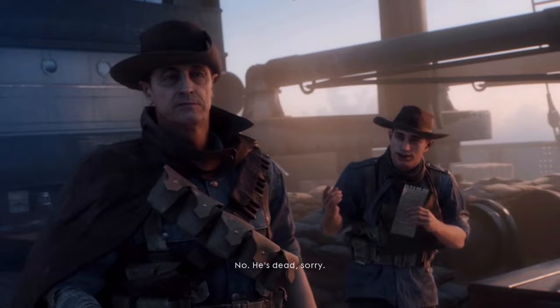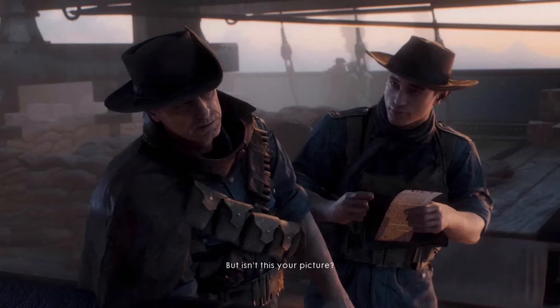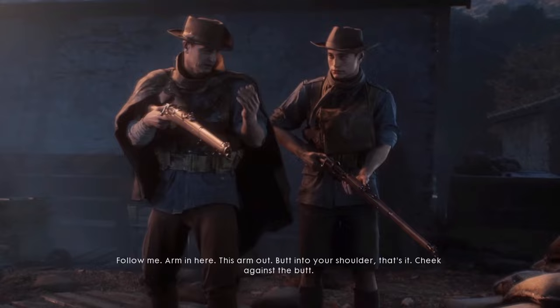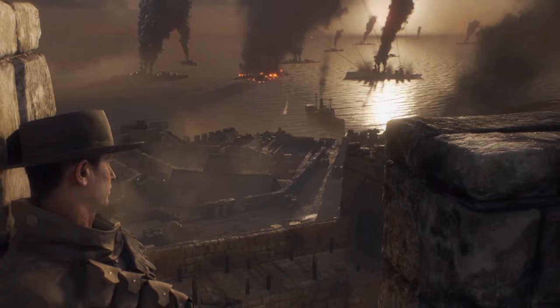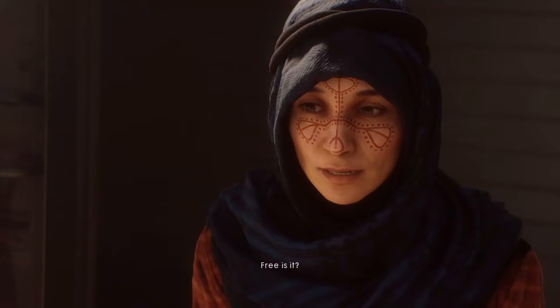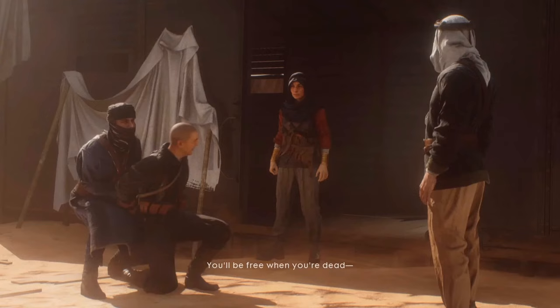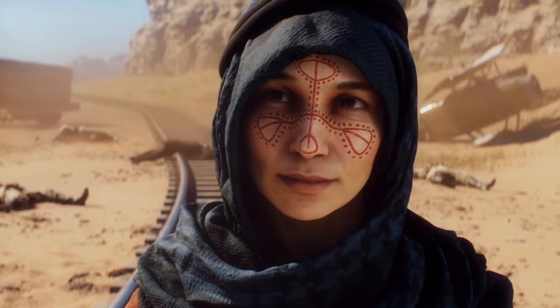The fifth story, called The Runner, follows an Australian-New Zealand Army Corps message runner during the British Army's landing at Gallipoli. You end up developing a kind of fatherly relationship with an underaged recruit — you help him out more times than you can count, and then you get bombarded by dreadnoughts. Nothing is Written is the final war story, and you follow the steps of a female rebel involved with the Arab revolt against the Ottoman Empire. You assist in securing weapons and supplies and end up destroying the Kanavar, an Ottoman armored train.